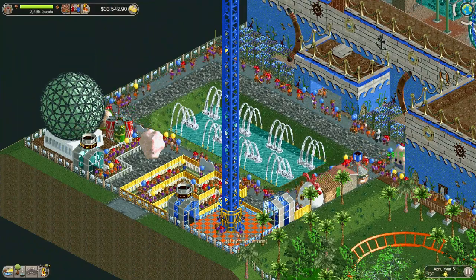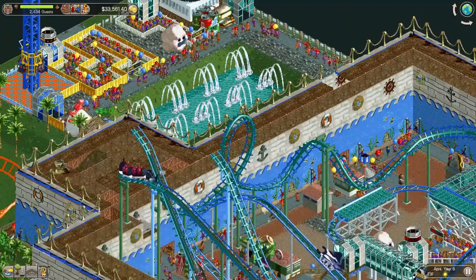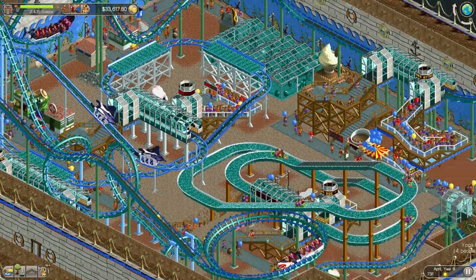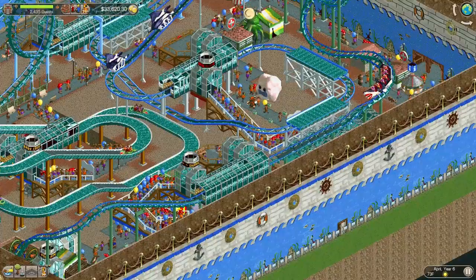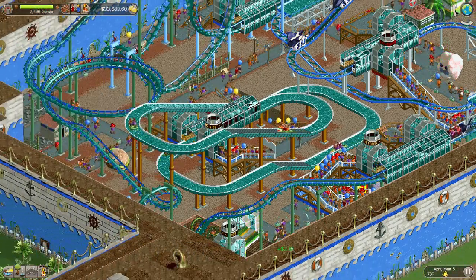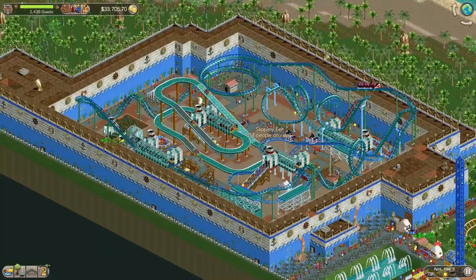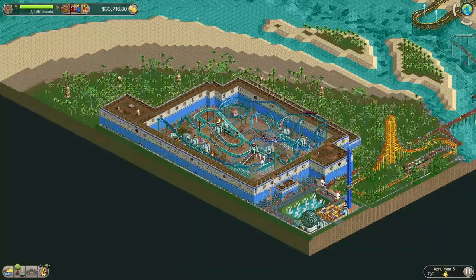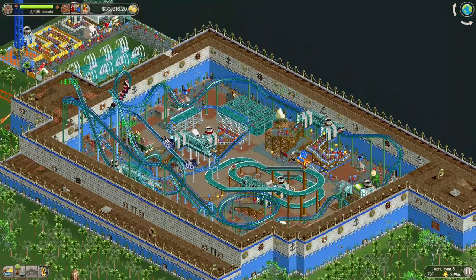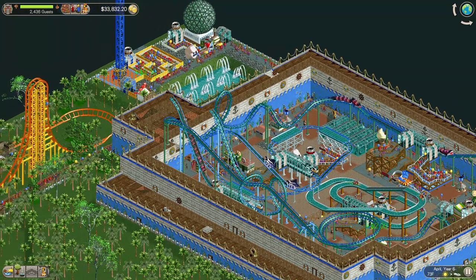In this park we also inherited the water park. I added a couple more rides on the outside edge of the water park. On the inside I left everything as is - I didn't change any of the rides. I did add a few extra stalls here and there, and I eliminated some paths on top of the building to keep people from getting confused and getting lost.